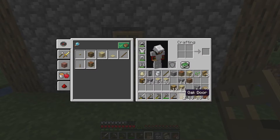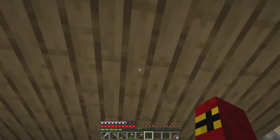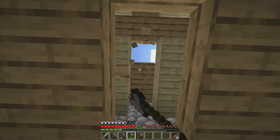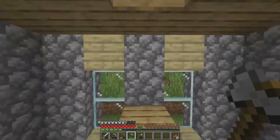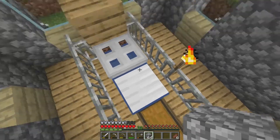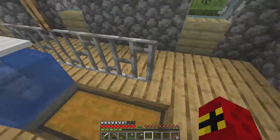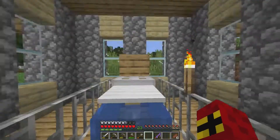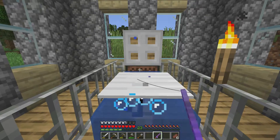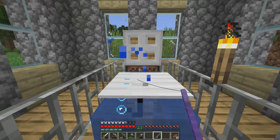I want to jump on this pressure plate and remove the block above it — you fish faster when you have sky access. So we're just going to stand here, push out the bobber and hold this down like so. Let's see what we get — I'm sure we're going to get some nice things from here.